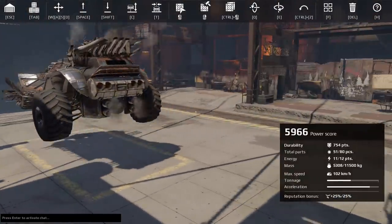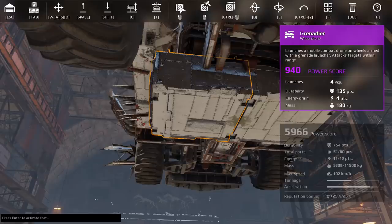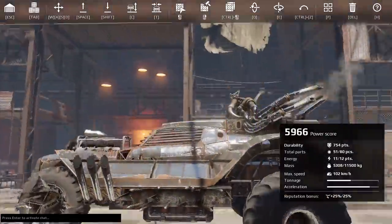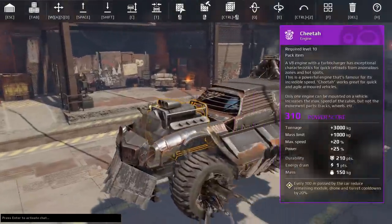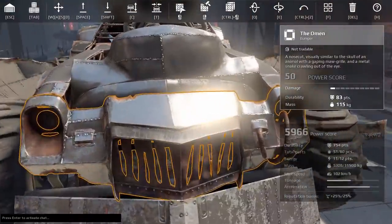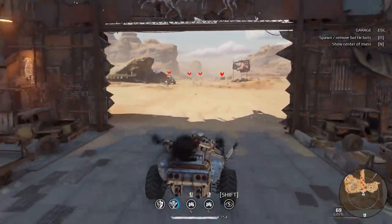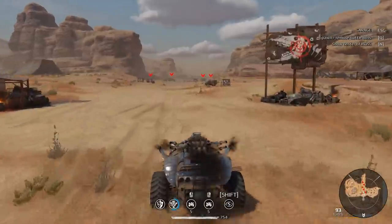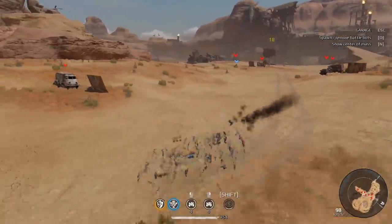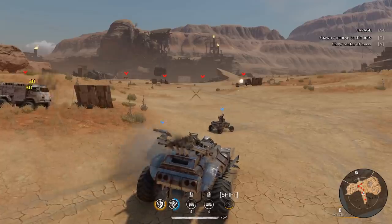We're running two grenadiers — basically wheeled drones like the sidekick except the purple version goes 102 kilometers an hour. We're using a radar detector fused for full range. It's a low power score build so we have energy left over we're not even using. We found this build on X and it looks like something off of Mad Max: Fury Road, especially with the new paint from the new death pack. The plan: drive slowly into combat, spam two drones, hit shift for the speed bonus, and run. These things have GL-55 impulses — let's see how they do.